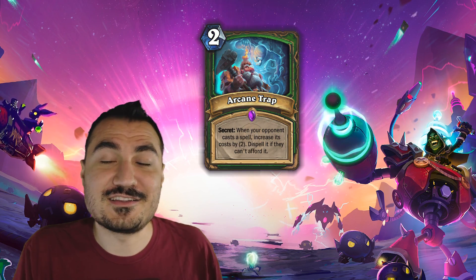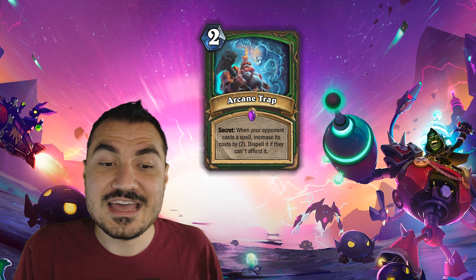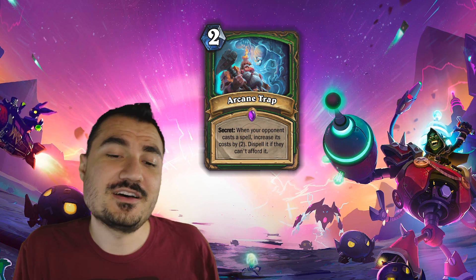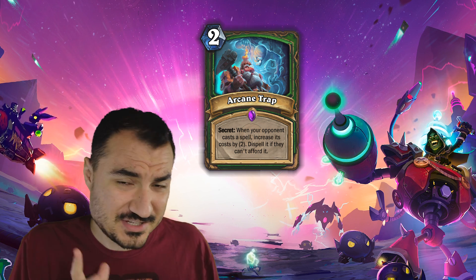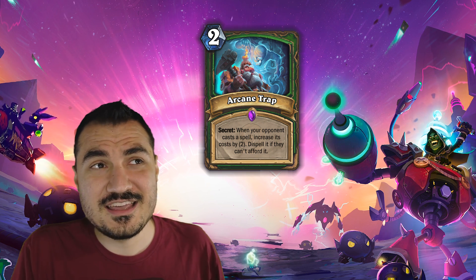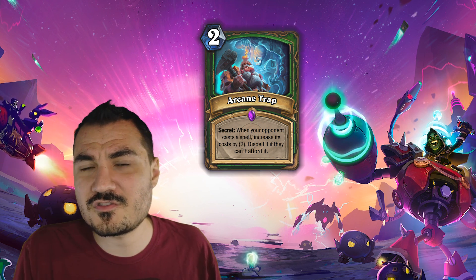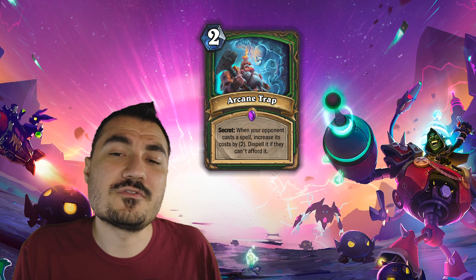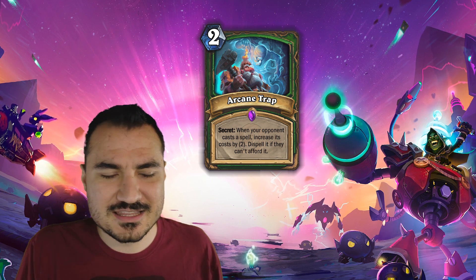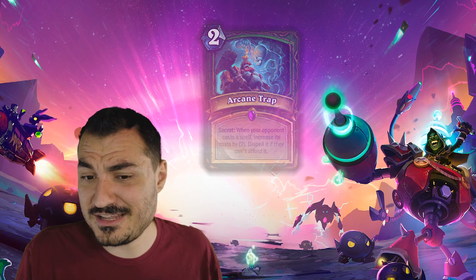Arcane Trap — another secret. Whenever your opponent casts a spell, increase its cost by two and dispel it if they can't afford it. So not quite counterspell, but certainly very interesting. Magic the Gathering offers counterspell with cost increase conditions, and honestly they feel pretty fair because there is counter play involved. While I actually think this card is rather weak, the idea behind this mechanic is quite wonderful and should be taken in by Hearthstone devs.